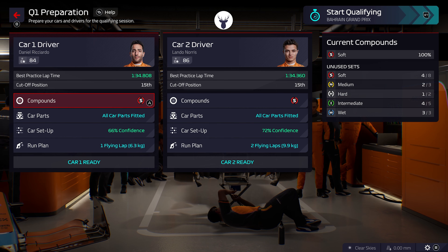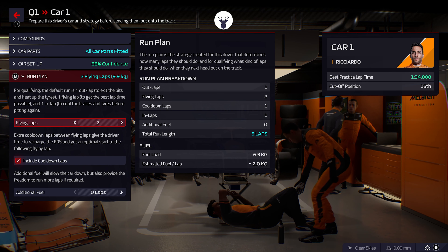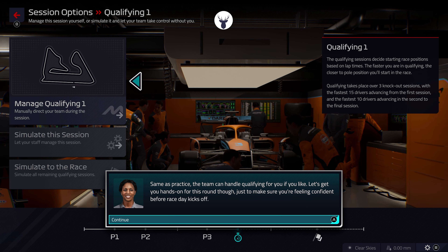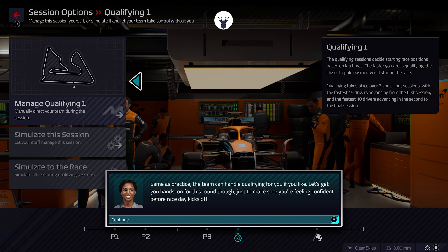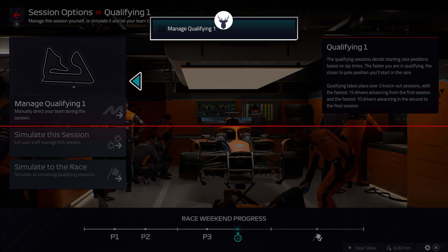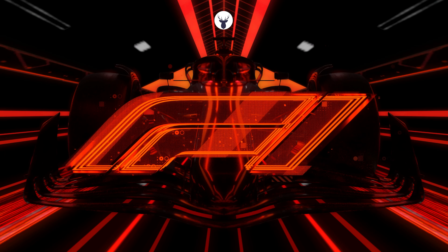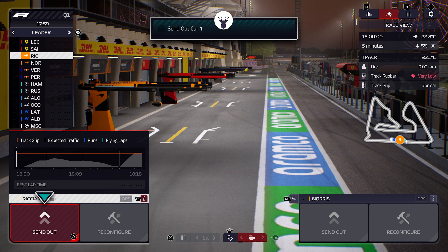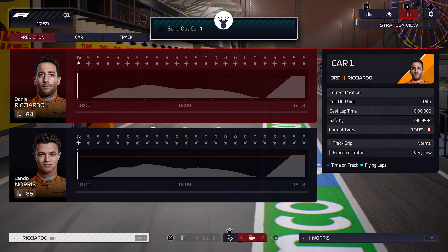We're also going to change the run plan for Ricciardo to two flying laps as well. The team can handle qualifying for us if we like, but I really want to control this one. So we're going to manage the first qualifying session. Our drivers need to be setting their fastest possible lap times so we can advance to the next round. We have a timer of 18 minutes showing on the right corner of the screen - let's see how this goes.